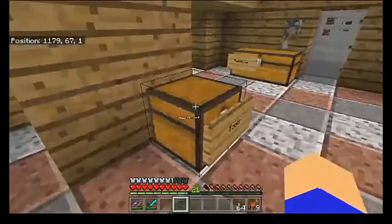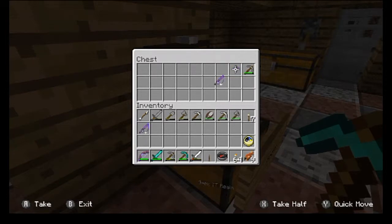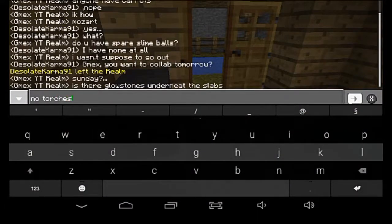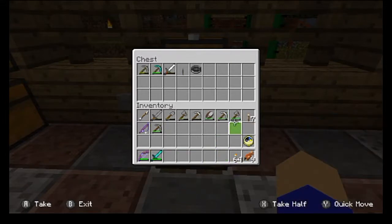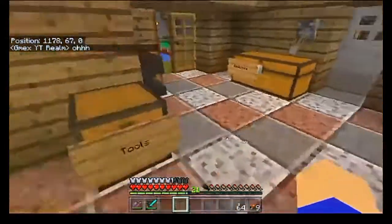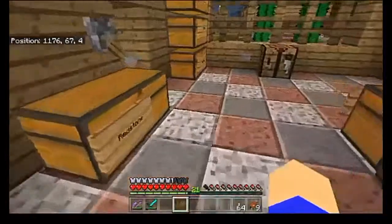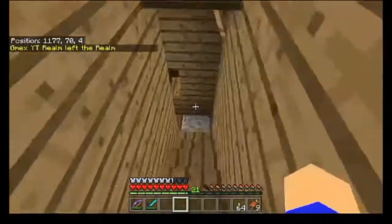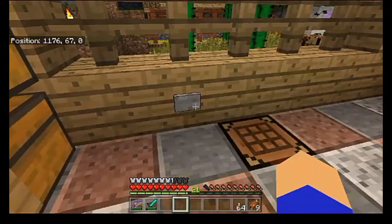Now if I go ahead and take all this stuff out, this is actually going to end up going inside this new chest. Is there glowstone underneath the slabs? No. Torches. Let's go ahead and put all this stuff inside of here, and fill this back up. There we go. Now we've got ourselves a nice little thing going right here. That's actually not too complicated of a redstone machine, all things considered. It is a very simple machine all things considered, and that project took a lot longer than I thought it was going to take.